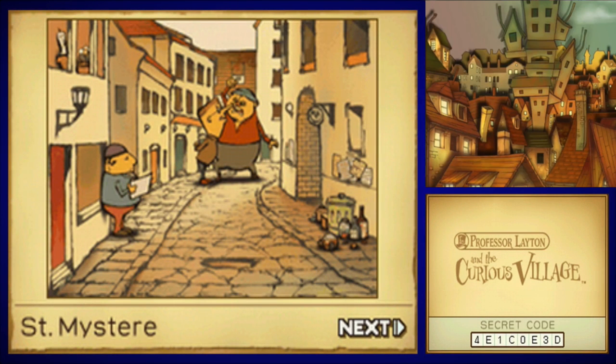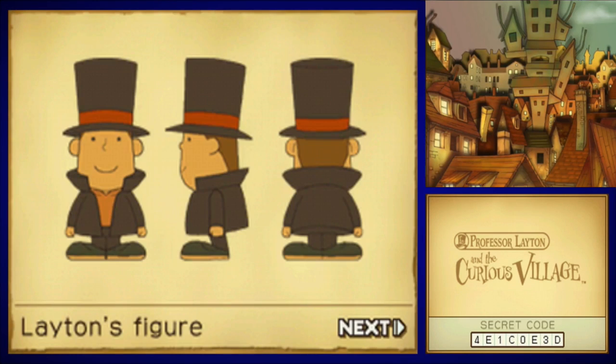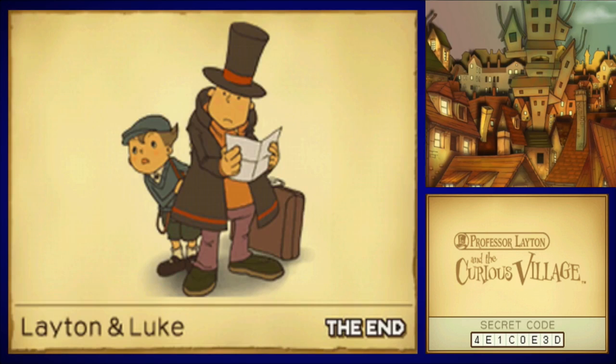Saint Mystere looks more or less the same, just a bit more blocky. It's kind of nice to see old faces again. Layton's figure — apparently there was supposed to be a Brazilian figurine release at some point. I don't know if it ever happened, but that's what it was going to look like. The original Funko. And Layton and Luke again — not entirely ironed out yet, but they fixed it in the final release. Purple pants, I guess.